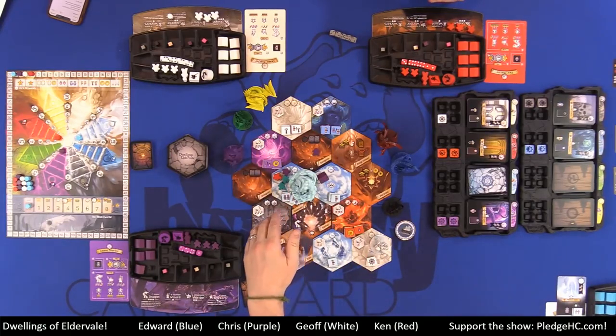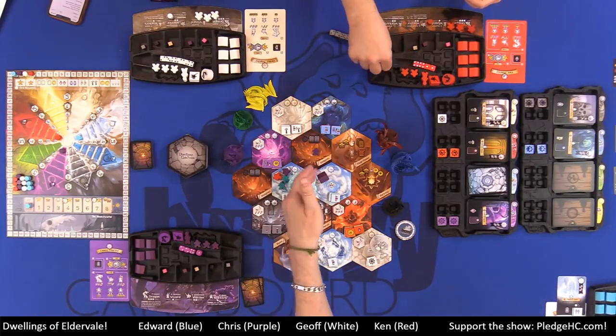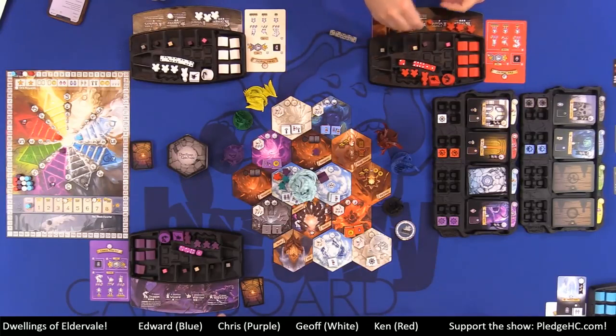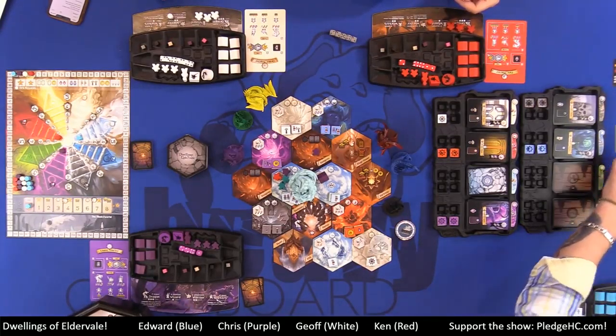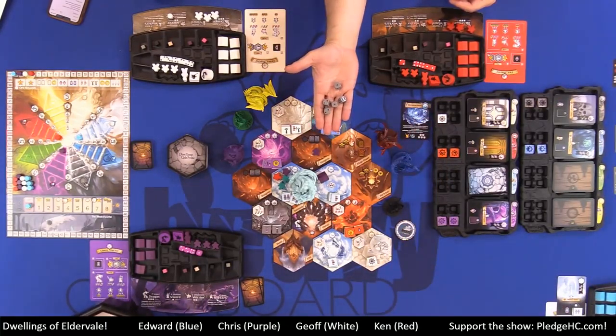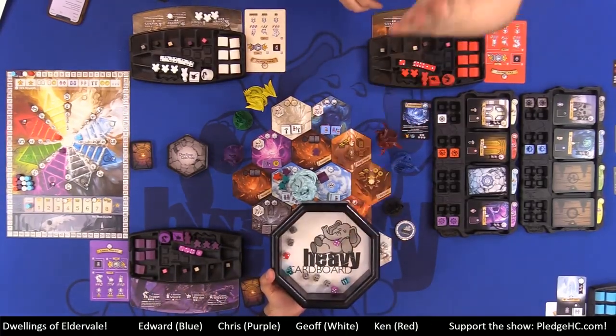Ken would get one die but with an additional bonus for his special ability he'd get two. The Storm monster gets five dice. We then all roll our dice simultaneously. Highest die wins — you compare the highest die of each player, and if tied, move down to the next die.